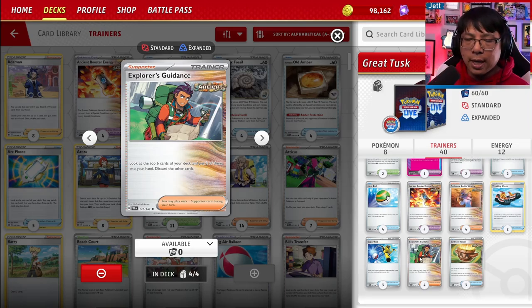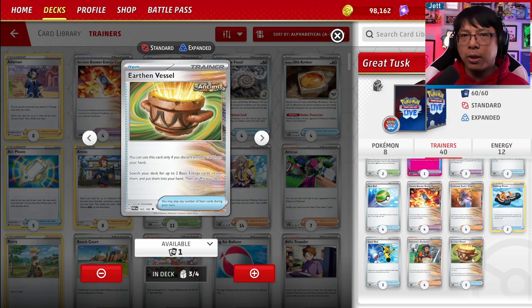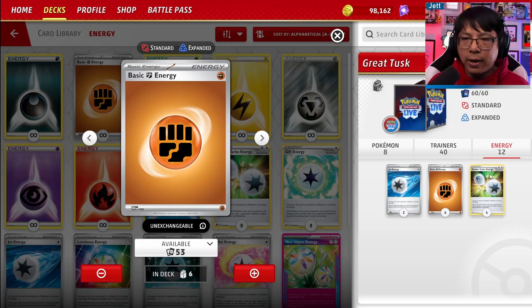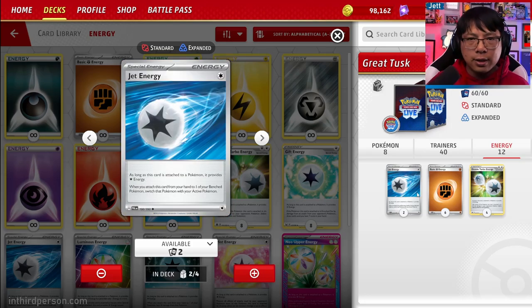Explorer's Guidance is a really great card — it helps you find combo pieces and ensures Land Collapse does four cards. But because you're working through your deck six cards at a time and discarding four of them, you are also milling yourself out every time you play it. Every time I play this deck, I'm very close to decking myself out as well, so be careful. We also have Earthen Vessel for getting energy from our deck into our hand — I like to discard energy with Earthen Vessel so we have energy in the discard pile, plus energy in hand to accelerate with Sada's Vitality. For energy, we've got six basic Fighting Energy, four Double Turbo Energies — great for powering up Great Tusk in one turn — and Jet Energy to launch a Great Tusk into the active from the bench, especially useful when your active Great Tusk is damaged and you want to force your opponent to Gust to get at the damaged one.